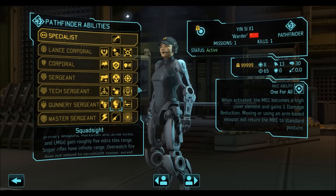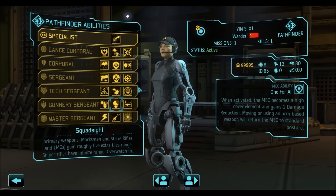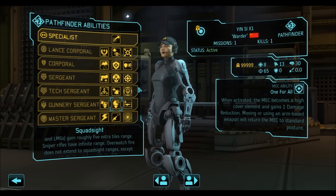I like Pathfinders and I cannot lie — they are very good as your mobile support unit that can get into flanks easily and safely dispatch even heavily armored enemies with their great mobility and the Squad Sight. They are perfect at killing mechtoids; they are the best at it. My favorite build for dispatching mechtoids and sectopods is the Squad Sight Pathfinder.